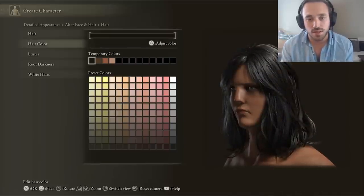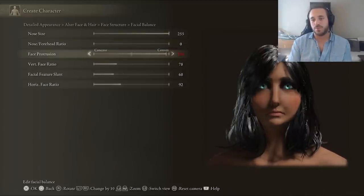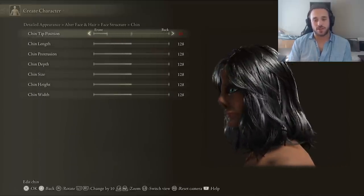For character creation I decided to model Diana after Linda Carter, but accidentally gave her wisdom teeth cheeks. Then she kind of looked like Janice from the Muppets for a second. I'm not good at character creation. Next week, we're going to wear a helmet.